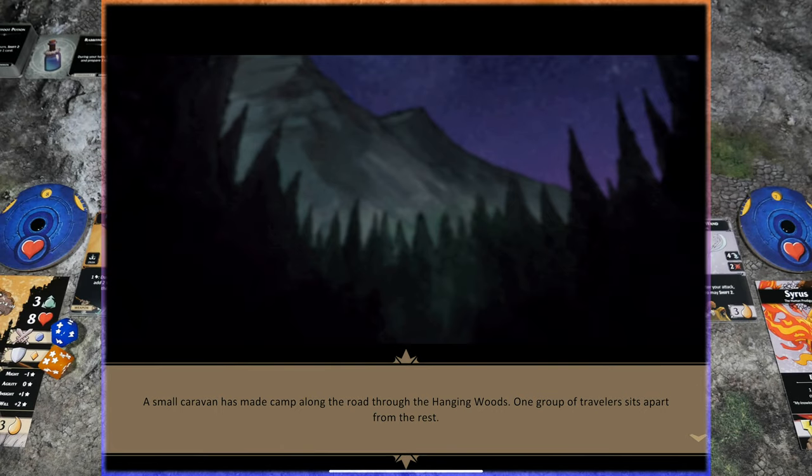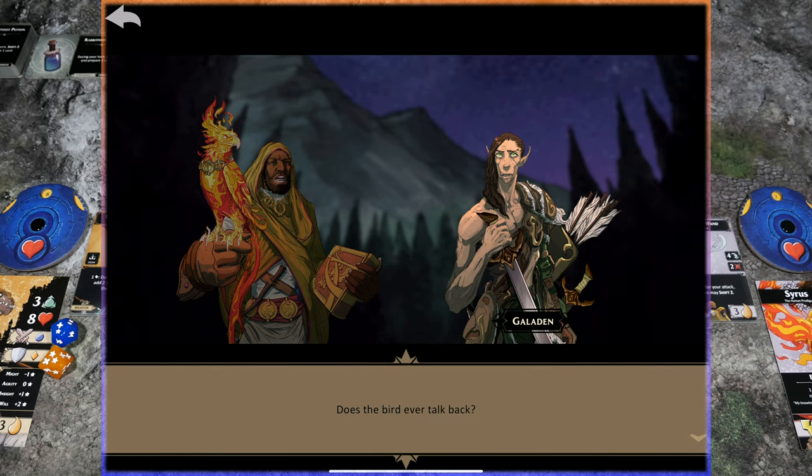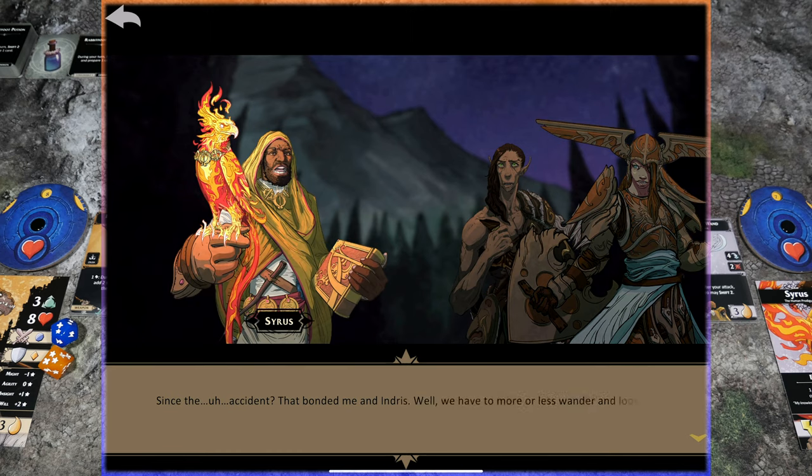A small caravan has made camp along the road through the Hanging Woods. One group of travelers sits apart from the rest. Four figures stare into the flames of their campfire, each with their own thoughts. The fire crackles, the only sound in the summer night. 'We've nearly made it, Indris. Tomorrow we'll be in Frostgate, and then we can send our letter to the Baroness.' 'Does the bird ever talk back?' 'She's a fire spirit. She doesn't talk, exactly — it's more of an empathic connection.' 'Why write to the Baroness?' 'Since the accident that bonded me to Indris, we have to more or less wander and look for opportunities to learn more magic. I'm hoping the Baroness will let me study her Alirons — those majestic birds Forthan is so famous for. I think they might be magical too.'